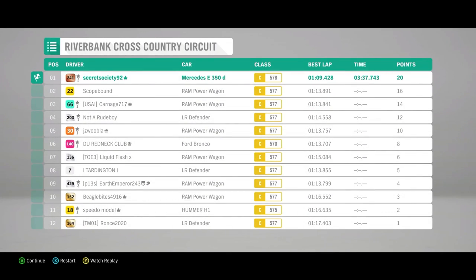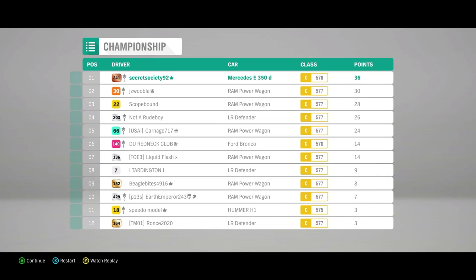The Mercedes has come good by a substantial margin there, despite not having the most amount of power in this series. That gives us 20 points — six points ahead of the Ram 2500 Power Wagons, ten points ahead of the Defender, and another twelve points ahead of another Power Wagon. The Power Wagons seem to be the favourite cars to choose from here. I'm not sure why, because they are quite heavy and not particularly powerful for the amount of weight they are. Let's get on to the third and final race.